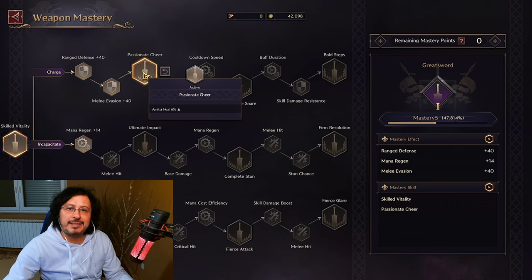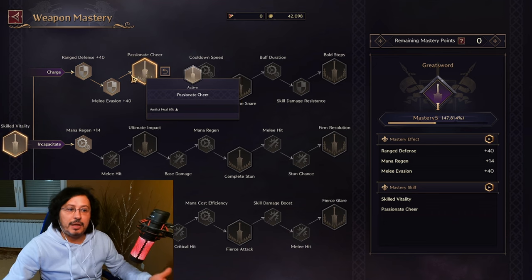Amitoys are special pets in Throne and Liberty — I've already done a video on my YouTube channel regarding Amitoys. Basically, Amitoys will help you throughout your journey, throughout leveling, and even in endgame of Throne and Liberty, they will heal you a certain amount of HP all the time. You can see 6% up with this effect. Incapacitate gives mana regeneration plus 14, melee hit plus 20, and so on.